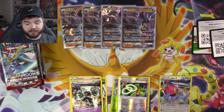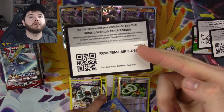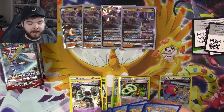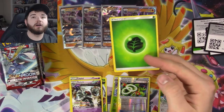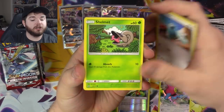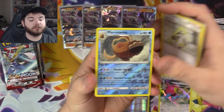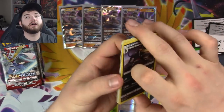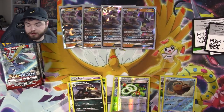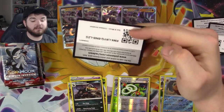Moving into Crimson Invasion — a little Sun and Moon action. First pack: Swinub, Shelmet, Stufful, Starmie, Mawile, Lairon, Lusamine — there she is — Mamoswine, and a Houndoom. Houndoom is one of my favorite Pokemon, but its card treatment isn't very good. They don't treat it with the respect it deserves — Houndoom almost always sucks in the TCG.